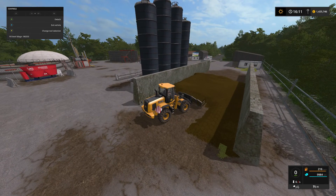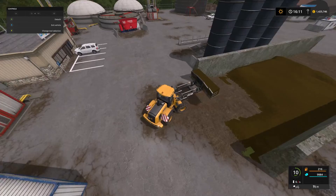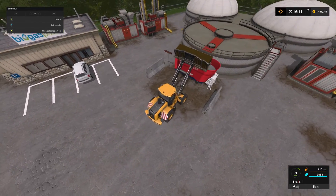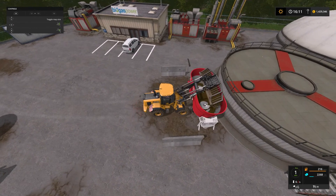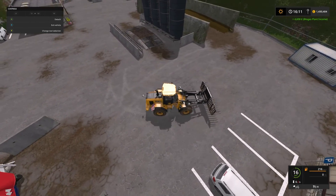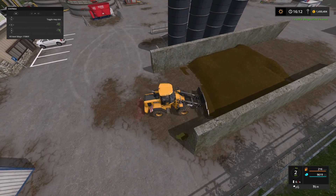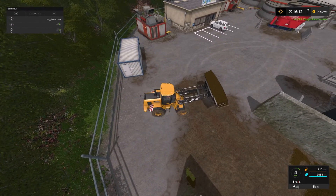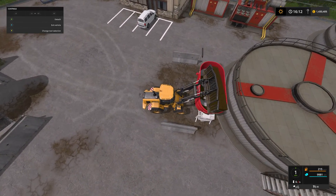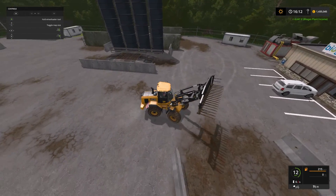OK so here we are in the JCB 435S and as you can see we've got plenty of silage in here that needs selling — this will give us a good chunk of money clearing all this up. It's a shame that we can't tip directly from the trailer, because we could have brought all the silage that's down at Chantry Farm and just tipped it straight in, but unfortunately we can't do that. We're just going to have to rely on getting in there — missing all over the place!